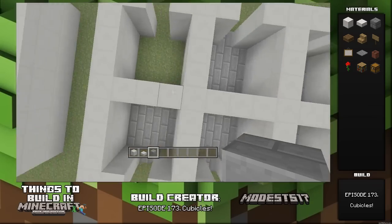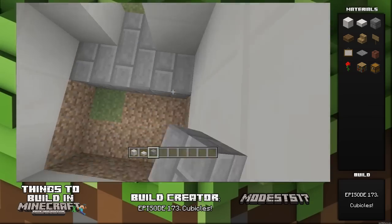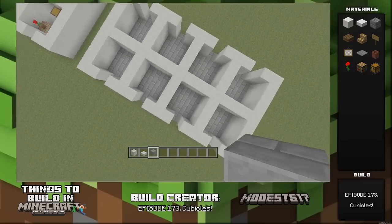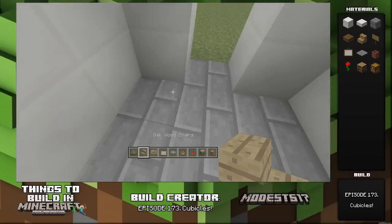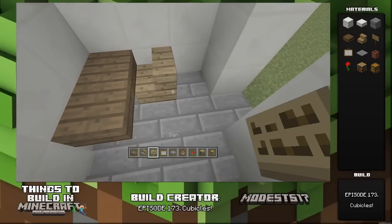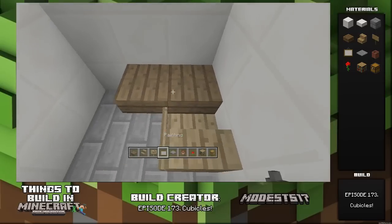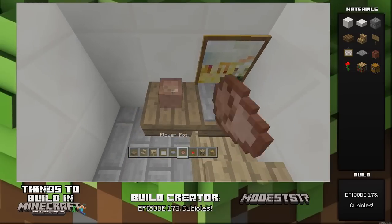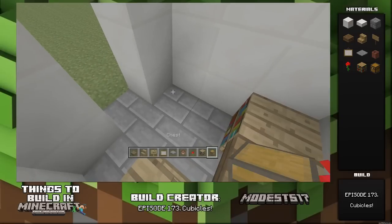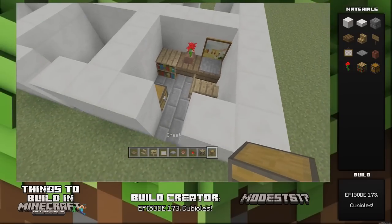Once that's done it's gonna look like this — nice and fancy. Next you're just gonna customize each room to whatever you want. Make a desk — I put some slabs here — and put a painting, a single painting, then put a stone pressure plate so it's like a little computer, and then a bookcase, chest, whatever you want in the space.